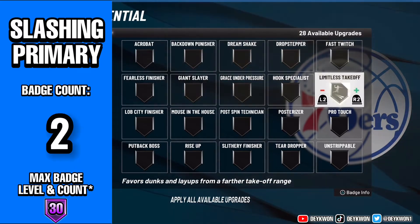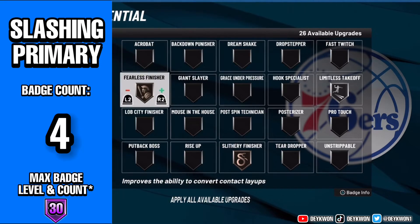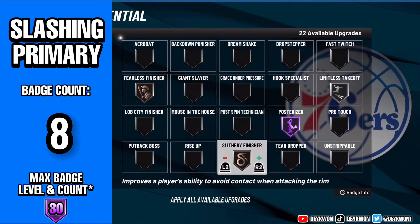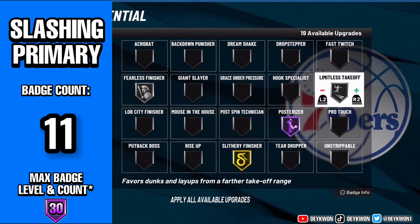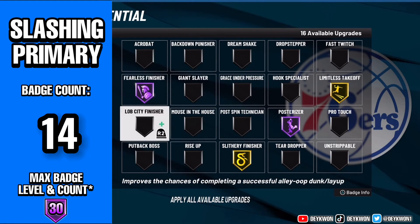We're going up to 30 badges, but again start off with Limitless Takeoff — two badges is not enough to help you finish around the rim. Then we're gonna advance just like before: Fearless Finisher, Slithery, Posterizer. In this category we're in a whole different ballpark; we can actually start going for contacts now because we're able to get the rating as well as get badges on Hall of Fame. Go ahead and copy what I'm doing if you have the badge count — this is just my opinion on what would be best. I thought well and hard about my choices so y'all can trust me.